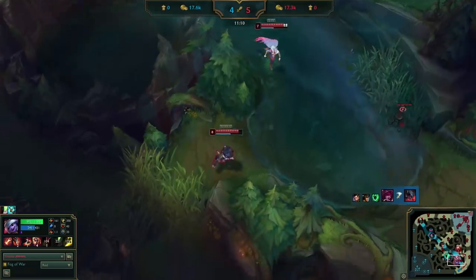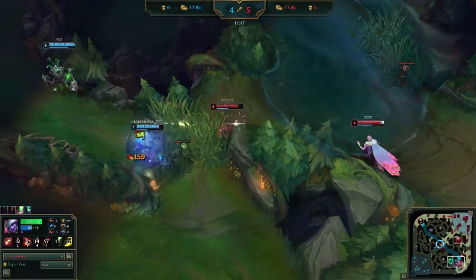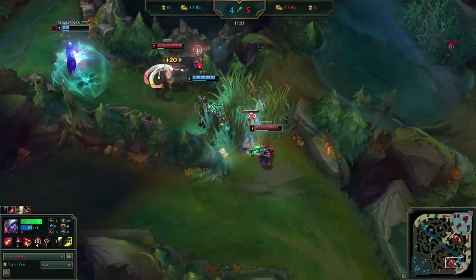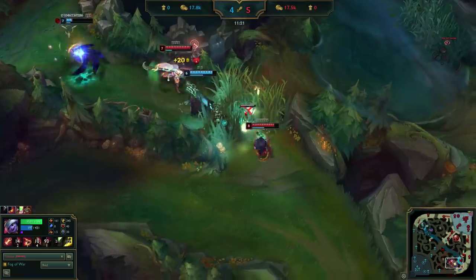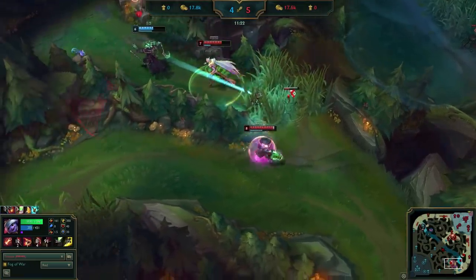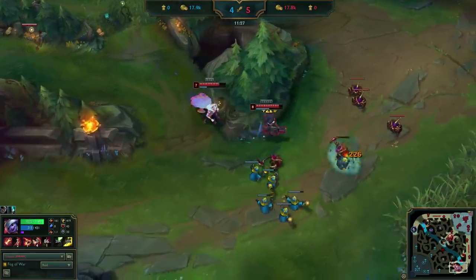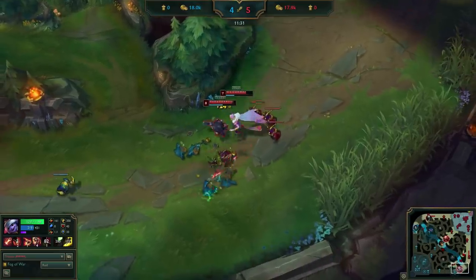Uzi clears the pink and Xayah shows up trying to walk through tri. Uzi wants to zone her from this choke point and takes the fight. He probably could've jumped in to kill Xayah since they both had no heal, but staying disciplined and taking the health advantage here is just as good, if not better, than trading his health bar for a kill. If he had chunked himself for the kill, he wouldn't be able to pressure the tower safely afterwards, thus prolonging the game. But now that they're chunked and he's healthy, Uzi can start trying to break bottom tower.